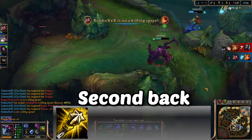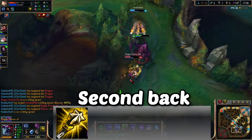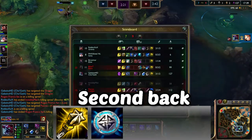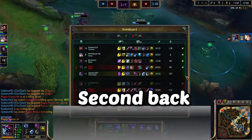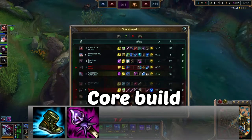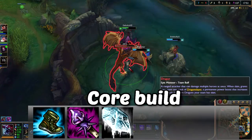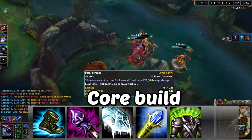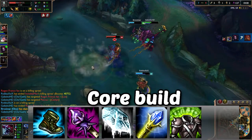For your second back, get a Blasting Wand if you want to play offensively. If you want to play defensively against an AD opponent, Glacial Shroud is a great item that builds into Frozen Heart and also gives you extra mana and armor. The core build is: tenacity boots, Rod of Ages, and Frozen Heart - you can rush Frozen Heart in lane if playing against an AD opponent.